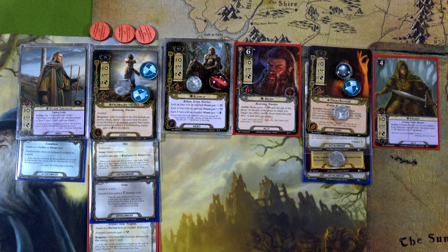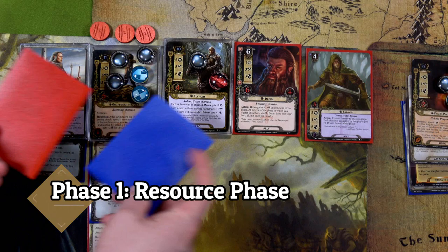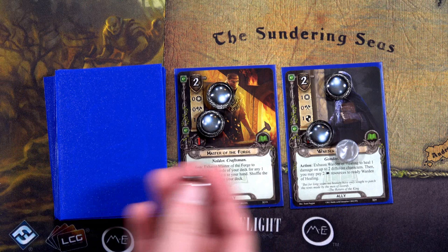That felt like a pretty productive round. We'll end it — threat moves to 34 for Rohan and 24 for Hobbit. We've generated resources and drawn cards: a Warden of Healing and a Dunedain Mark. For the Hobbit deck in the planning phase, we'll play Master of the Forge and Warden of Healing. First we'll exhaust the Warden of Healing to heal the one damage on Elfhelm and one on Treebeard, who only has one damage left.